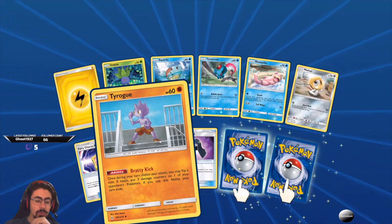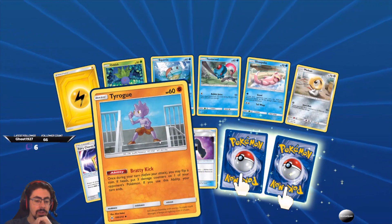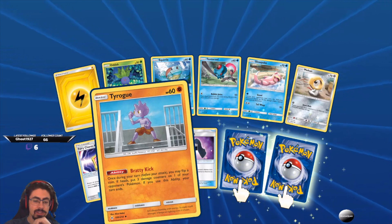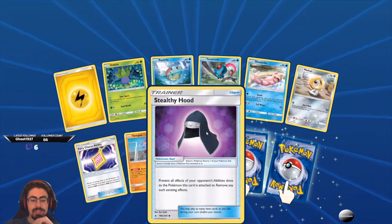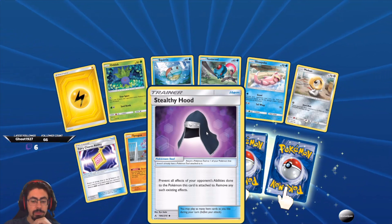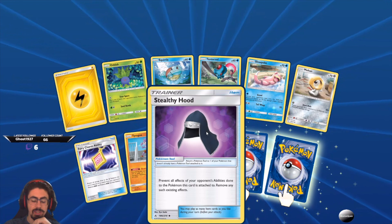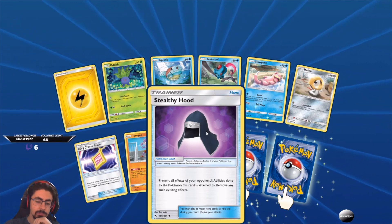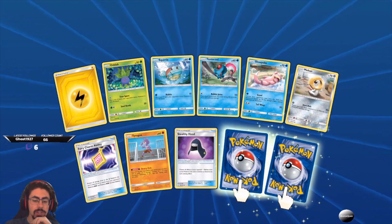Another Tyrogue — Bratty Kick: once during your turn, flip a coin. If heads, put three damage counters on one of your opponent's Pokemon. If you use this ability, your turn ends. Could be pretty cool. Stealthy Hood — prevent all effects of your opponent's abilities done to the Pokemon this card is attached to, and remove any such existing effects. That's quite cool — very situational but very cool.